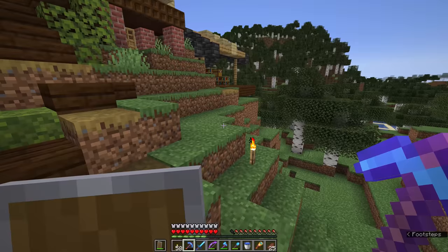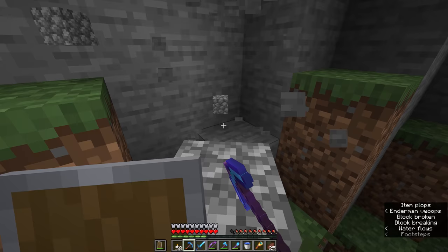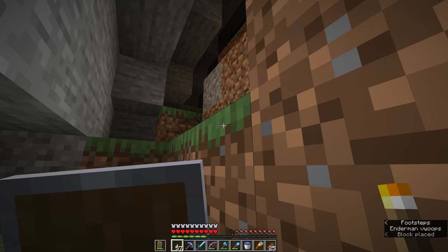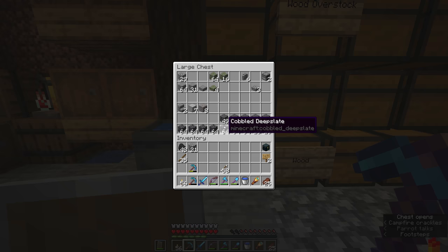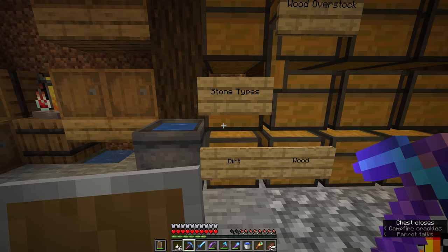Generating cobblestone might seem like a weird idea in one of these default vanilla worlds — why not just go out to the nearest cave and mine out a bunch of stone? Well, honestly, it's because we've been doing a lot of our mining in the lower regions of the world. I have a lot of cobbled deepslate and regular deepslate from mining with silk touch, but not much cobblestone because we've been skipping through the stone layers to get down below zero where the entire landscape is made of deepslate.